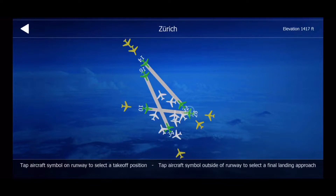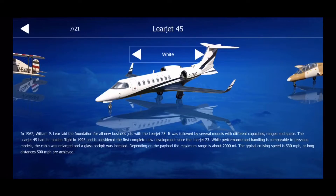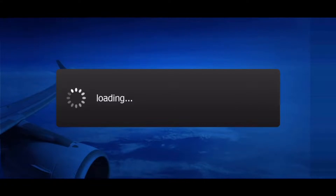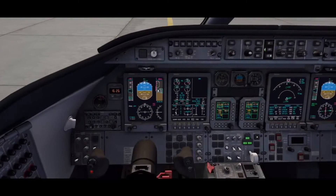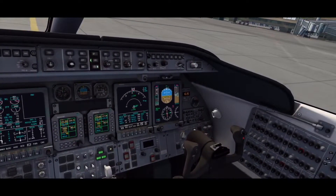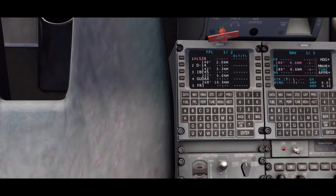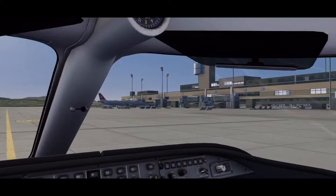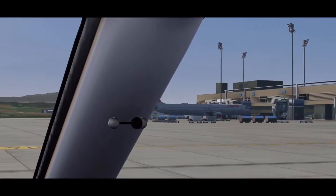We're going to use the Learjet 45 for the straight spawn. Now you'll see that we're in the Learjet. To take off and go, you could just go straight away and have no problems. It's a great airport — Zurich is very well, highly detailed, and the aircraft are really good.